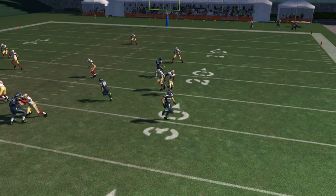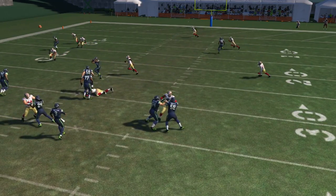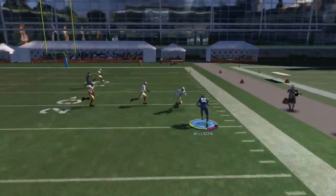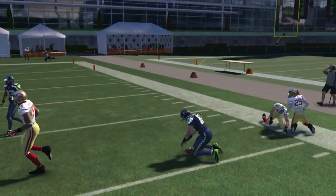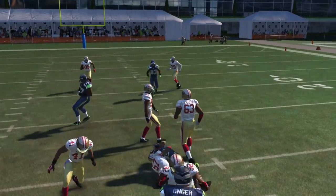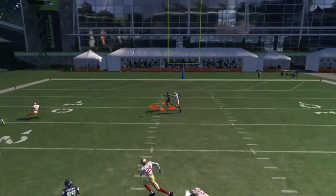That gives me an easy read to throw to the flats. If that guy was covered then I'd throw down the middle. The linebacker comes down again - we're playing against practice mode with a random defense, getting different defenses. I'm reading and completing passes as we go. Flats are covered, middle is wide open. I notice they're in zone because the two zone defenders are just standing there guarding their area. Flats covered, middle wide open - we get the catch.